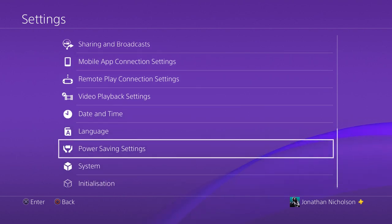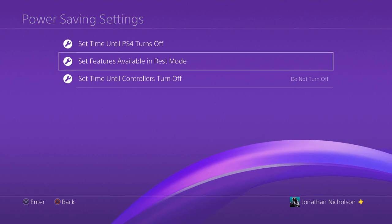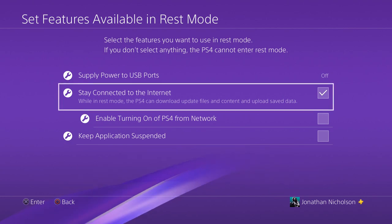To do this, go to Settings, then Power Save Settings, then Set Features Available in Rest Mode, and select the checkbox for 'Stay Connected to the Internet'. This means that your console will download the update even when it's not turned on.